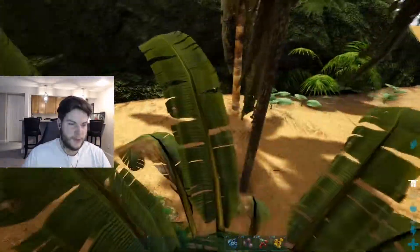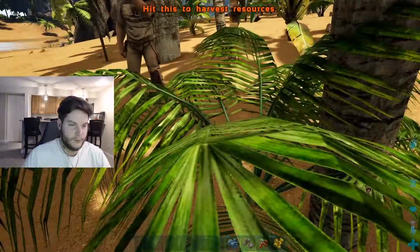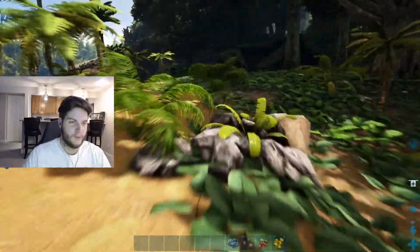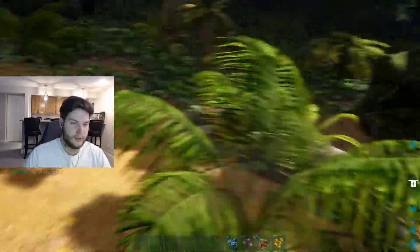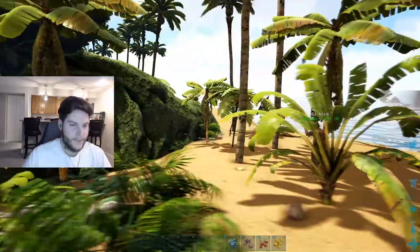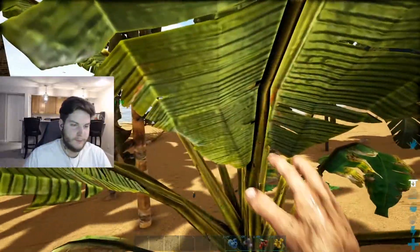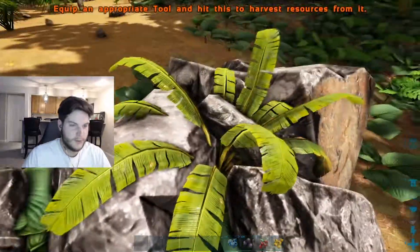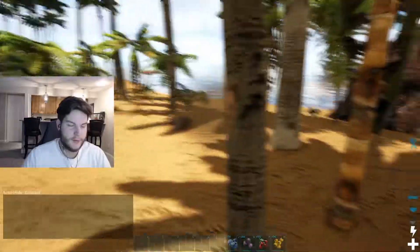In the beginning of this game we do have a thatch hut over there — just some beds and stuff so when we die we don't have to spend three hours finding each other again. As we continue on in the series we'll have random people on at random times, so you guys will meet all types of people. For now let's collect some berries and go explore.